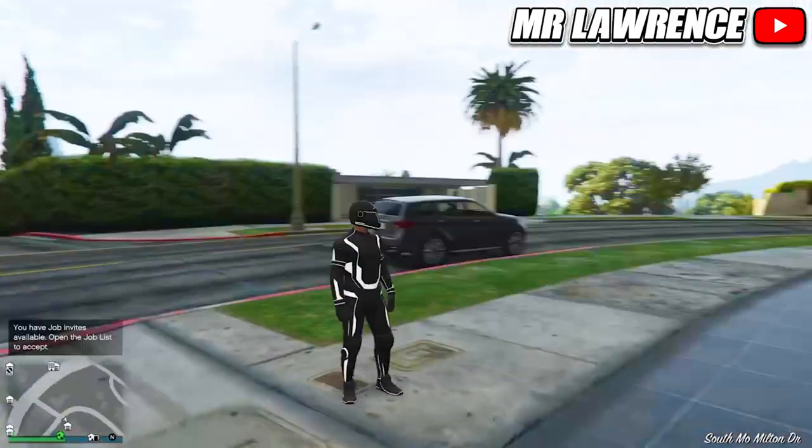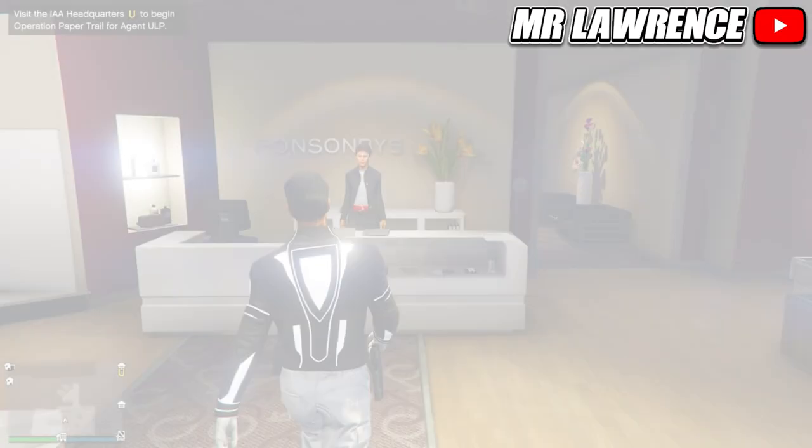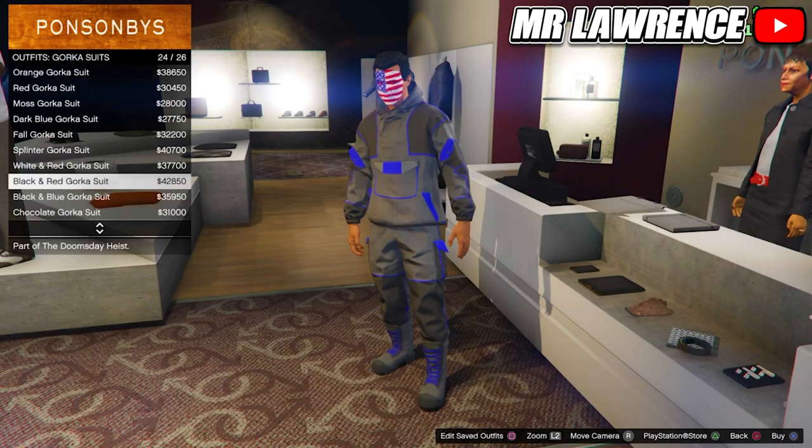When you are back in online, you won't have your outfit yet, but now you can just equip it through your interaction menu. Now go back to the clothing store, go to the outfits section, then to the Gorka suits and purchase the dark blue Gorka suit.